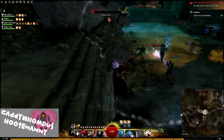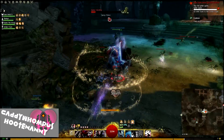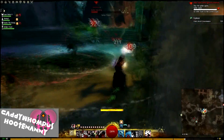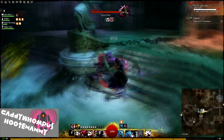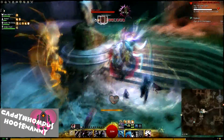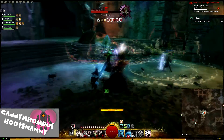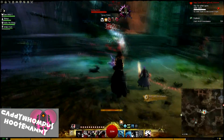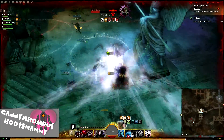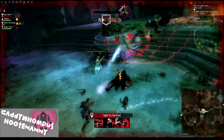Somebody did pop Spider Queen early. There are four level 1 spiders — two of them are up above on the small elevated area — and when they all die, the Spider Queen will spawn. Continue killing off the little spiders and then engage her. Watch out for her spit, which creates big red circles, and also watch out for her web, which will immobilize you if you stay in it. If she gets you with both of them, you're probably going down. Beyond those two moves to watch out for, there's nothing too special about her.